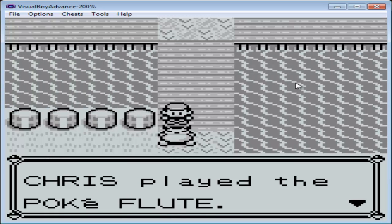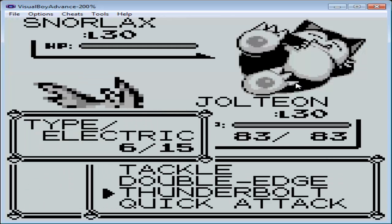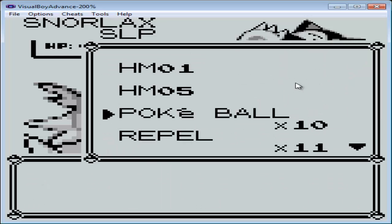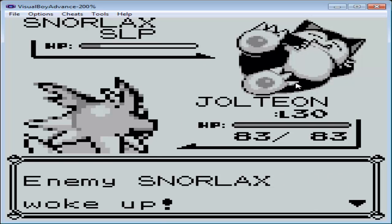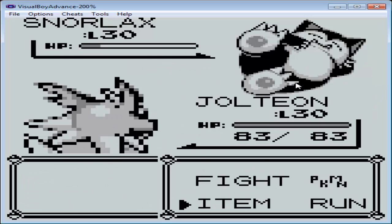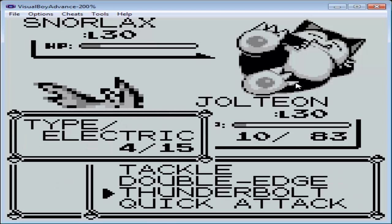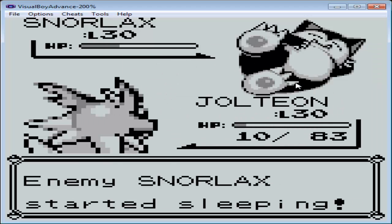So Snorlax attacked in a grumpy rage and it starts sleeping. He's still fast asleep — this might be a lot easier than I thought. Even with like no health. I forgot I got rid of Drowsy. That thing does some damage. Let's just try a regular Pokeball — no, you missed. Has to be a Great Ball.